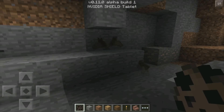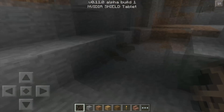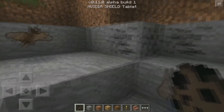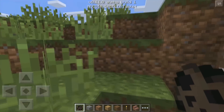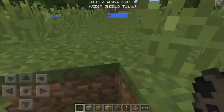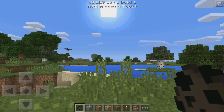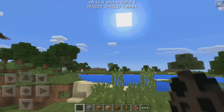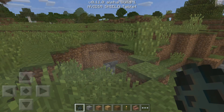They've also added bats into the game. These guys will usually be found in caves — I just spawned these ones though. They do have a spawn egg as well. These are neutral mobs, they won't attack you — they're just cute little bats. They usually wouldn't be found on top of the world like this; I just spawned them to make the video a little easier to make.